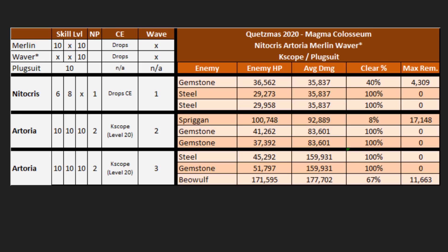You can substitute Waver for Skadi in this comp. The requirements are pretty standard — 10/10s on your support casters as well as your Artoria. You really want her 10/10/10 across the board. You can probably get away with less on everything other than the charge skill if you're using NP3, but for NP2 this is kind of the base minimum. We've built it so that Merlin's Charisma gets used first rather than Waver's, as that has an impact on calculations for turn two.